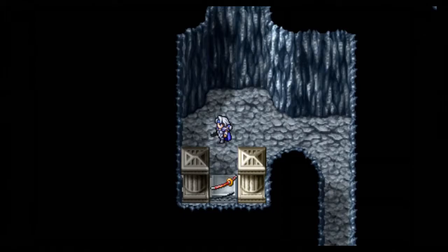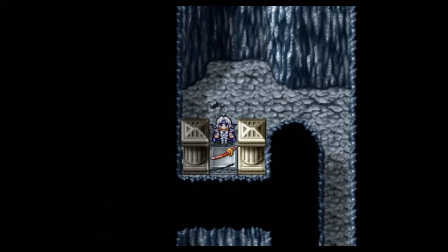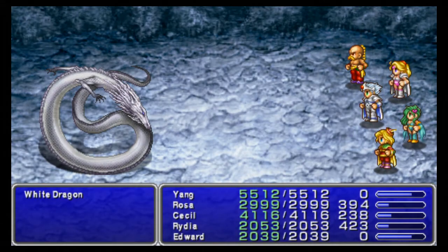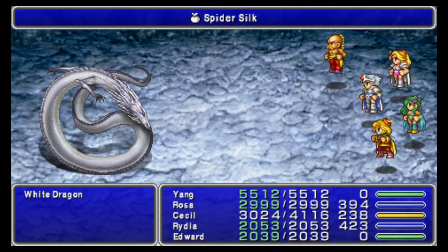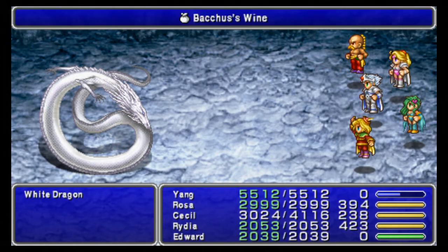Okay, let's go fight the boss. Make sure you got the Art of Arrows on Rosa — yes, good. Make sure you got the Cat Claws on, Yang. Pretty much just gonna use the Spider Silk and then Bacchuswine. Go ahead and use Spider Silk and Bacchuswine Edward. I don't even care to have Cecil do anything — he can sit there and look pretty. It's what he does.